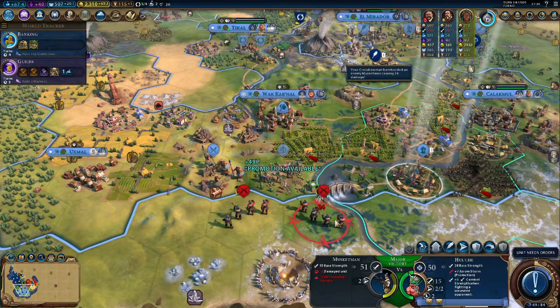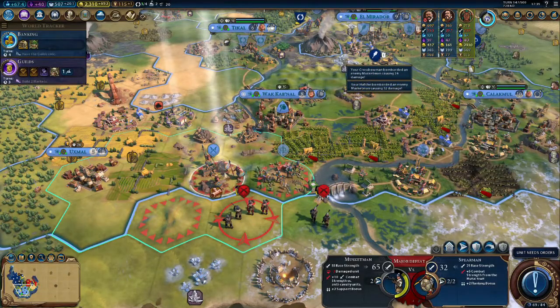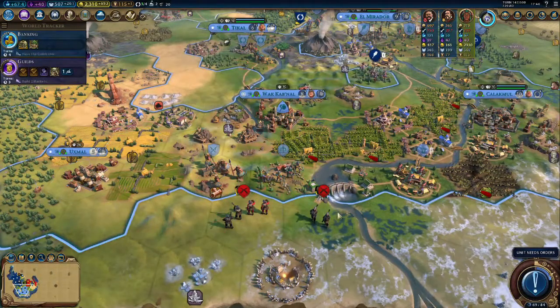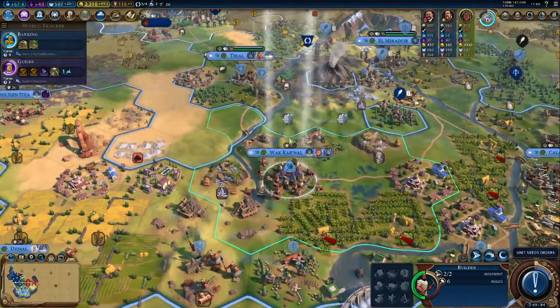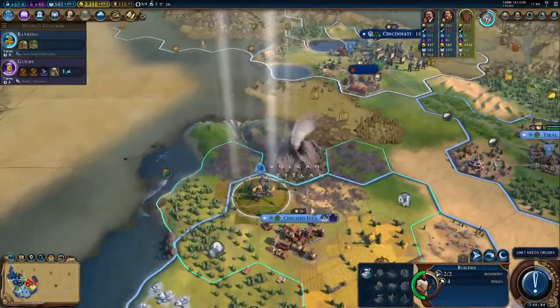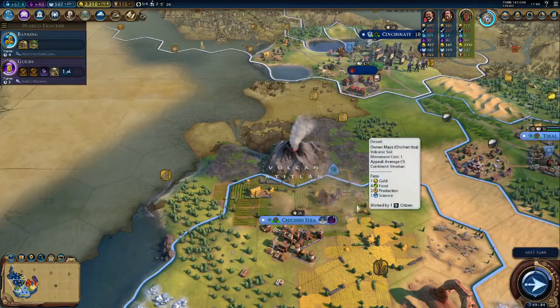Damage them — Hul'che now does more damage. That's a major defeat, so we're gonna take the hit because I don't want him to take both shots on my crossbow. You start to go up here and start improving some of that stuff. You go over there — farm that, get two extra food, bringing it to four food, two production, one science, one gold.